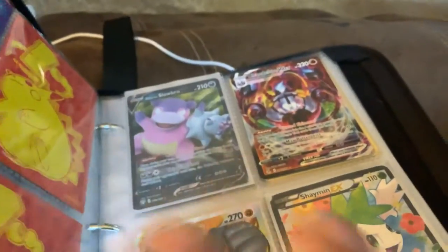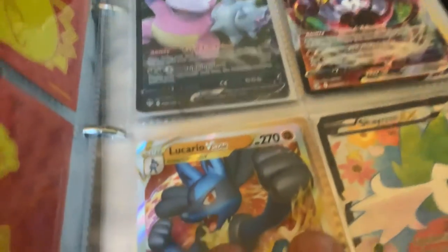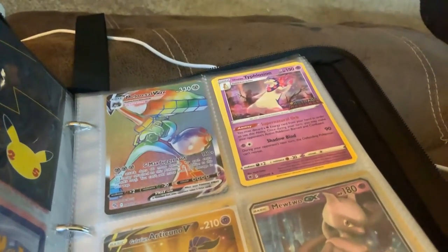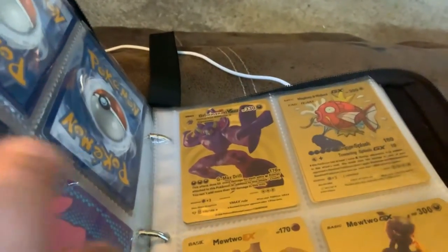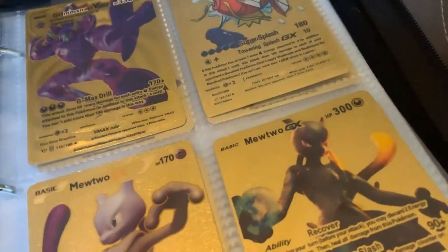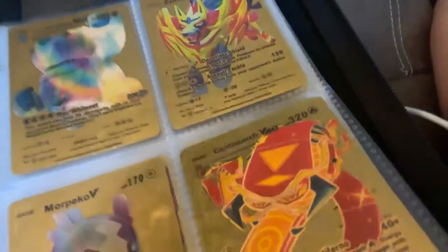Here's starting just my powerful cards: Galarian Slowbro, Chandelure VMAX, Lucario V-Star, Shaman EX, Melmetal VMAX, Hisuian Typhlosion, Galarian Articuno V, Mewtwo GX, Grimmsnarl VMAX, Magikarp and Wailord, Mewtwo EX, Mewtwo GX, Galarian Darmanitan VMAX, Zamazenta V, Morpeko V, Centiskorch VMAX.